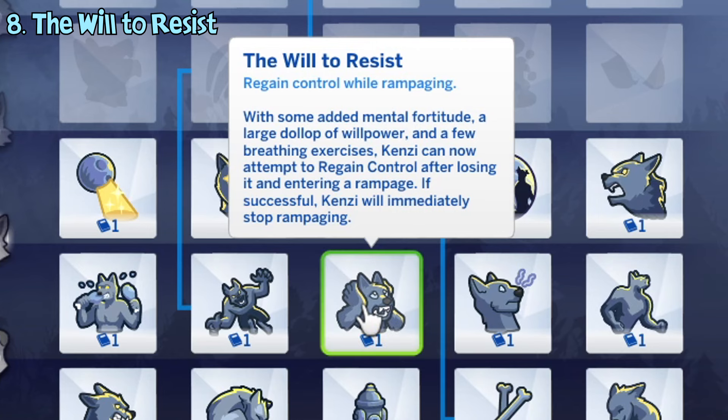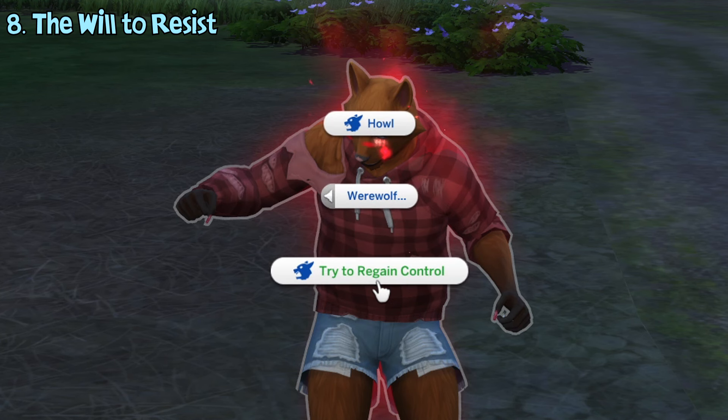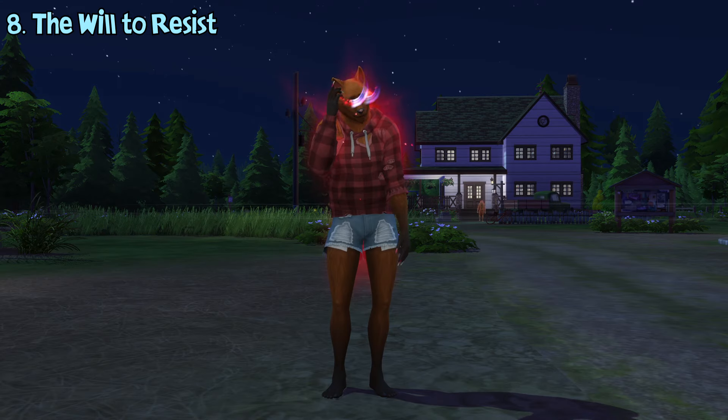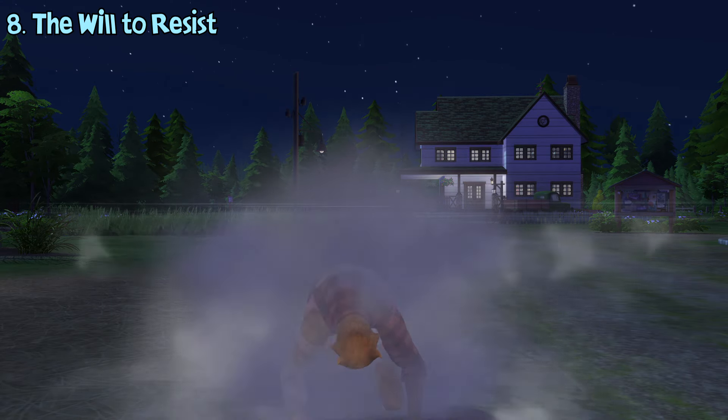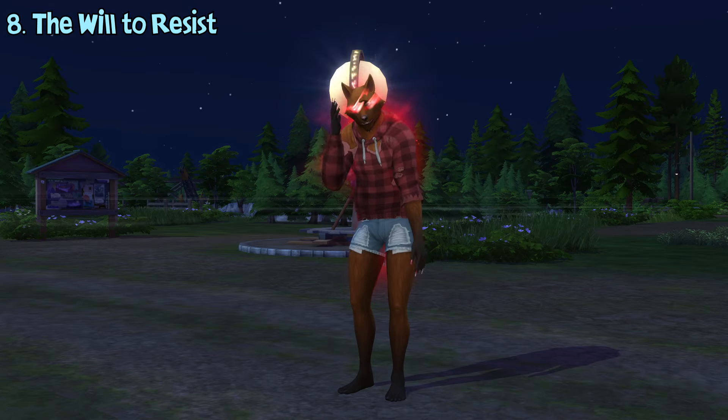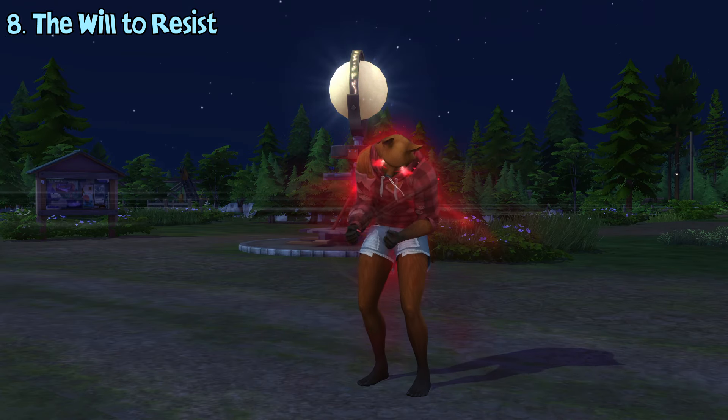The will to resist ability unlocks a new interaction called 'try to regain control' after entering a rampage as a werewolf. This can either succeed or fail. The higher your werewolf rank, the higher the chance of success. If you fail though, you need to wait for a while before trying again.